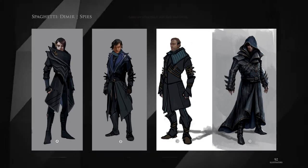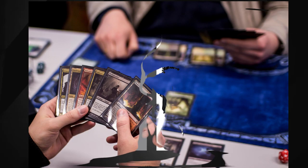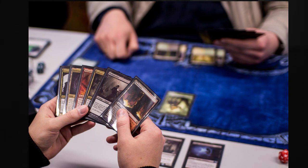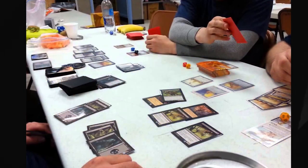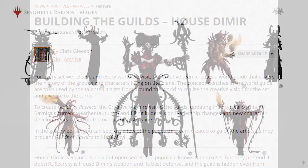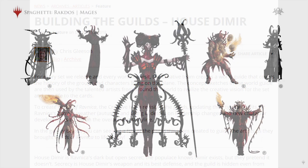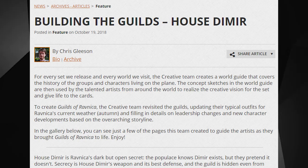How do you take a guild whose entire focus is to stay hidden in the shadows and portray them in such an open medium such as art, where you need to instantly know what you're looking at—either from looking at the card or just looking at a plate across the table from your opponent? In his 2018 article titled 'Building the Guild: House Dimir,' Chris Gleason goes over the basic design principles that were kept in mind when they redesigned the guilds to fit the new Guilds of Ravnica set. He speaks about the new season of autumn as well as the changes to the power structure within the guilds, but for this video we're going to focus on his final two lines.